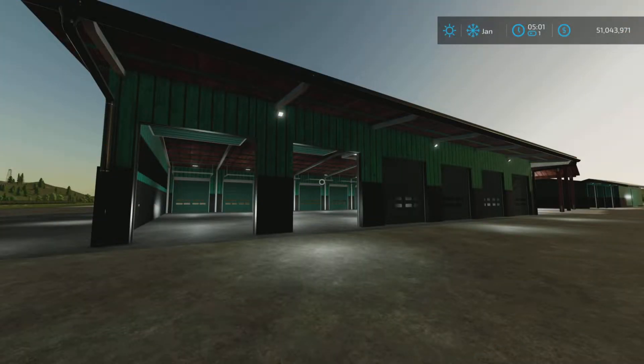Greetings everyone, Loony Farm Guy here with a new mod review for Tuesday, November the 8th. This is the haul pack by Yellow from CAG, 26.66 megabytes to download.